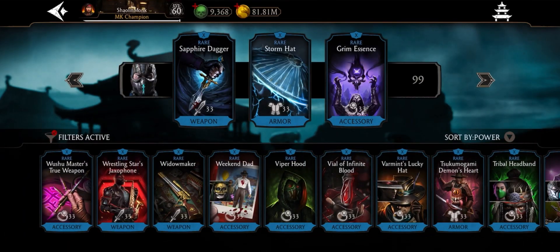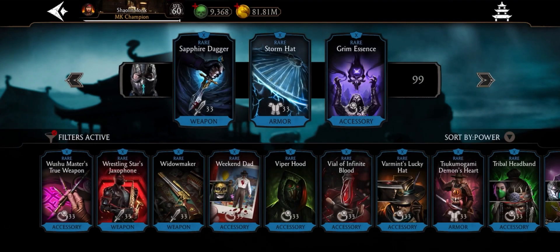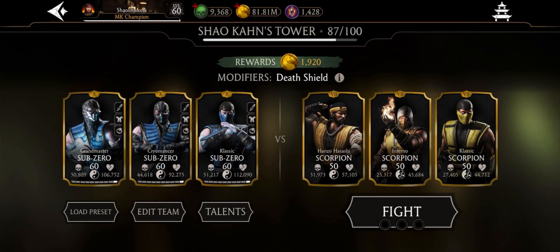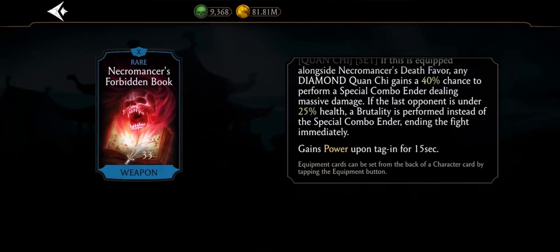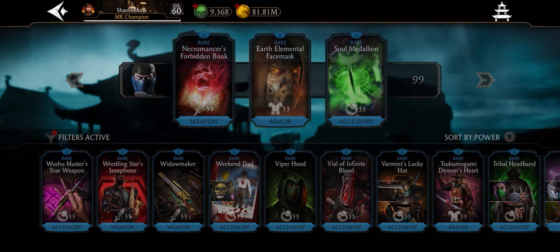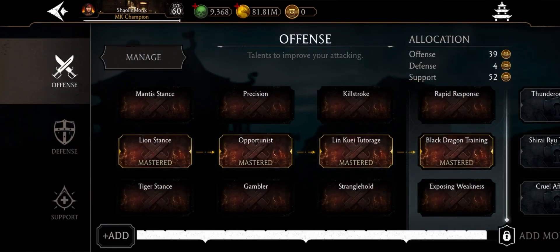The next Subzero looks kind of the same: we start out with 30% power cost reduction on specials, power generation, and more power generation. The last one has power on all three pieces — we got the book first, power on tagging for 15 seconds, power generation, and power generation again.